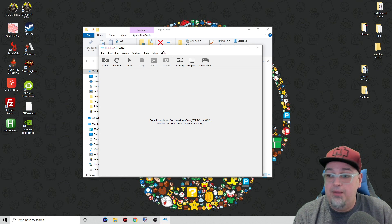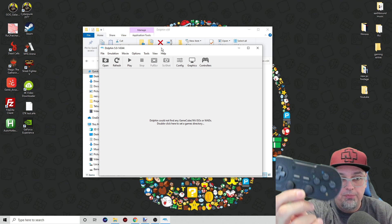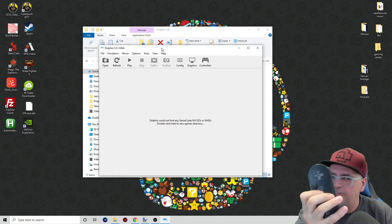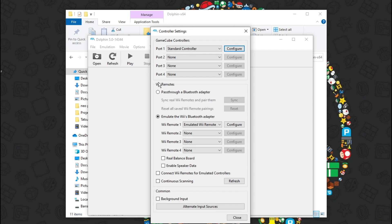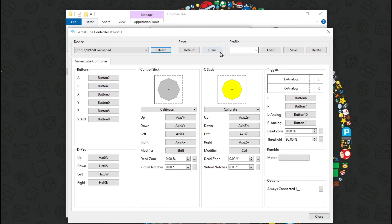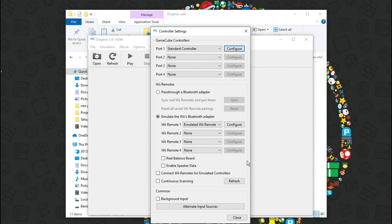First thing was getting my controller set up. I am using the RetroBit Legacy 16 wireless controller, 2.4 gigahertz — I've been loving this one. I went into Options and Controller Settings. Port one, standard controller. I went to Configure, and it defaulted to keyboard mouse, so I switched to my controller — the USB gamepad — and then went through and selected each individual button, left-clicked, and pressed that button on the controller for it to register. I went through all the buttons, the D-pad, the control stick, the C-stick, the triggers, all that. My controller was set up and ready to go.